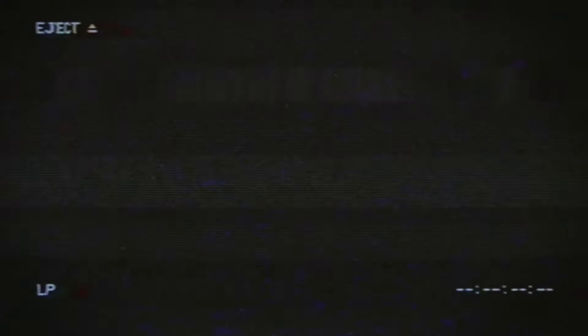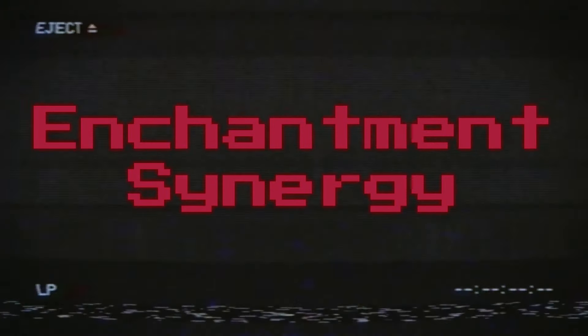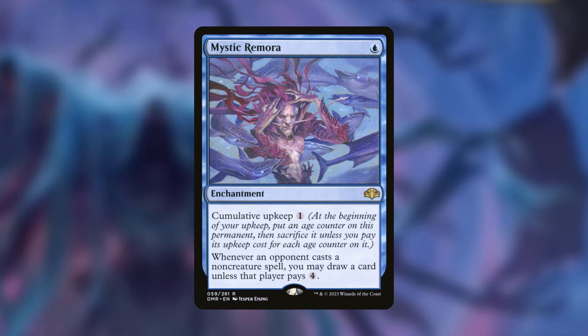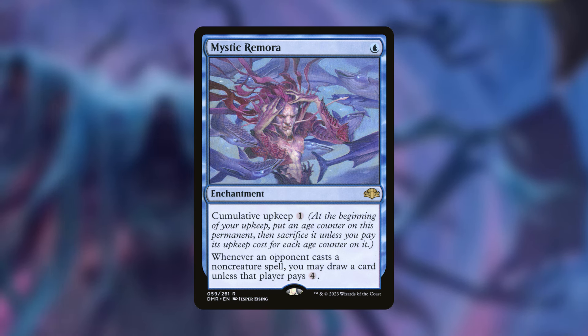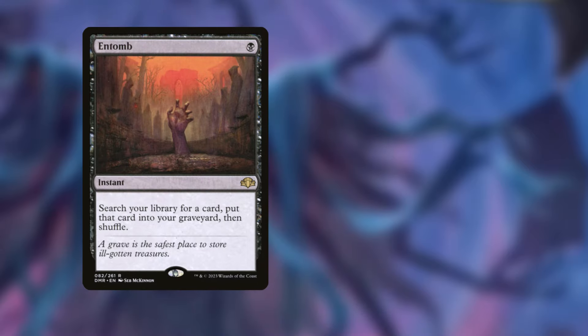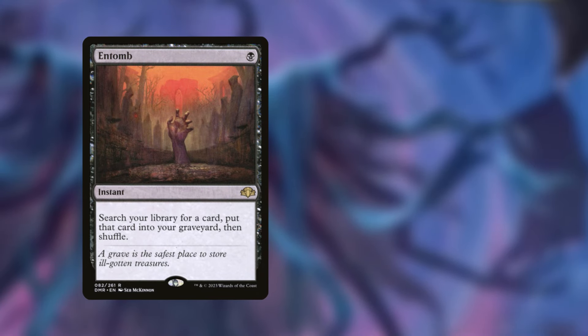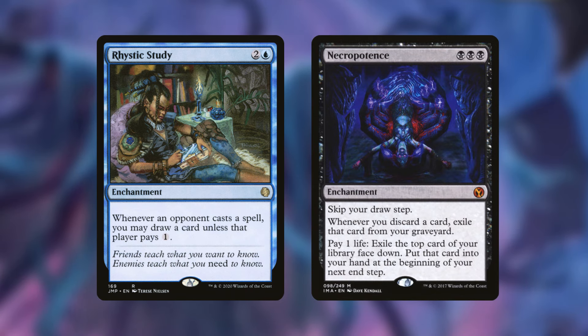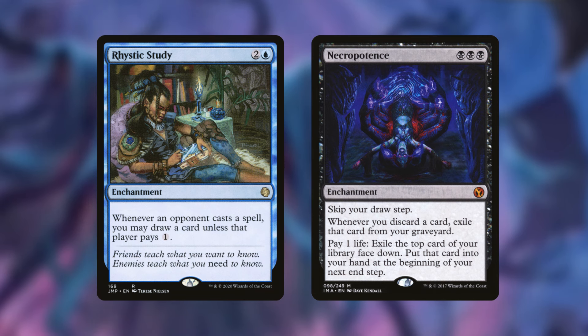Let's first talk about enchantment synergy. Our commander focuses on enchantments so we can escape them. The first thing I thought about is using Mystic Remora to its fullest advantage — it can be costly with cumulative upkeep, but if we have cards in our graveyard we can sacrifice it at the beginning of upkeep and then escape it again. Entombs essentially become tutors because you can put something like Rhystic Study or Necropotence into your graveyard and then escape it onto the battlefield. The escape cost is only three extra cards, so it's not that costly.